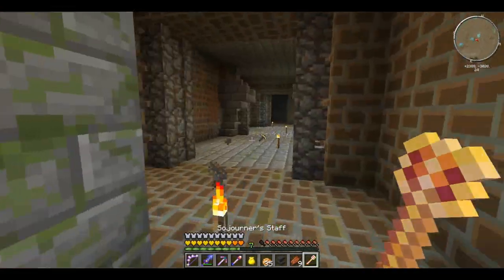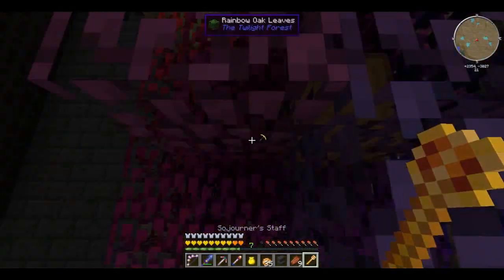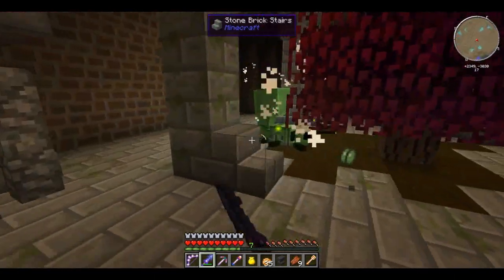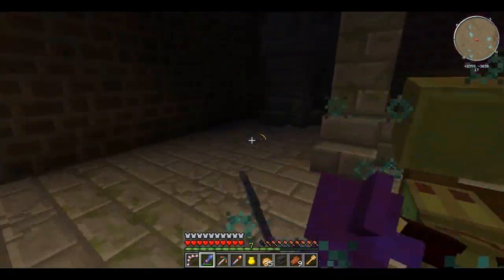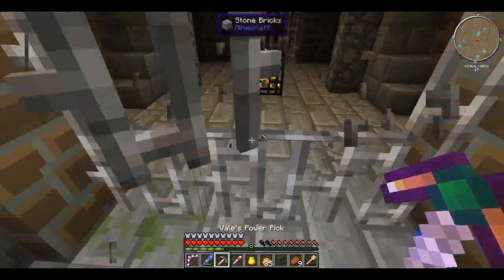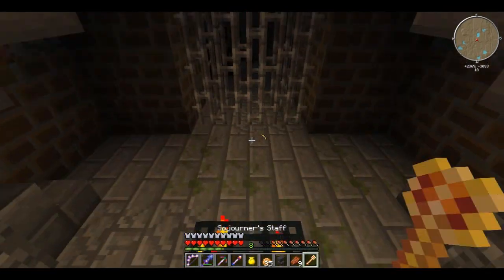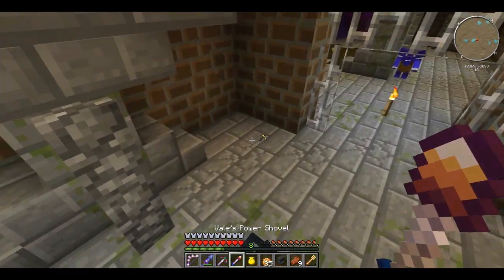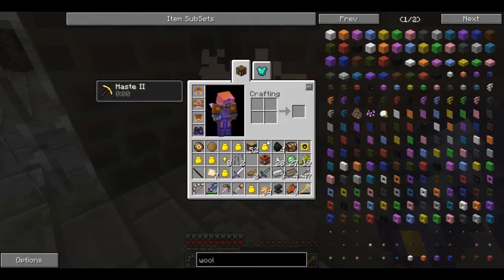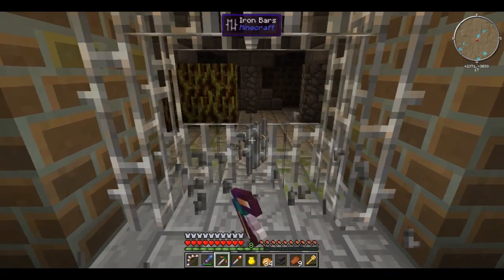Moving right along. Rainbow tree! Got you, slime beetle. There's actually quite a lot of these running around. Ooh, and a spawner - what's over here? This is a helmet crab spawner, that's cool. I might actually want this because these guys dropped the armor shards. So this could be a good source. I mean, I guess I'm not gonna need that many armor shards, so probably not - but still, that's pretty neat.